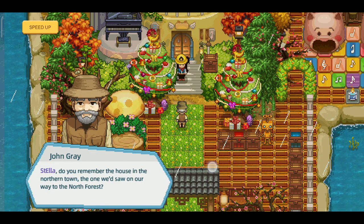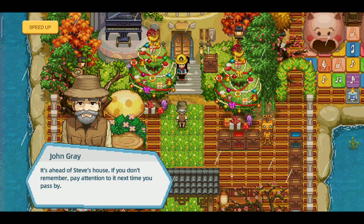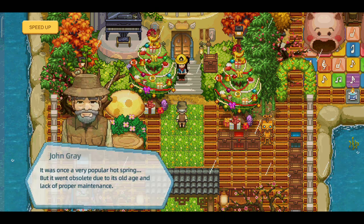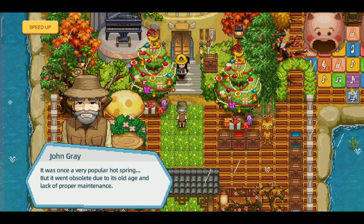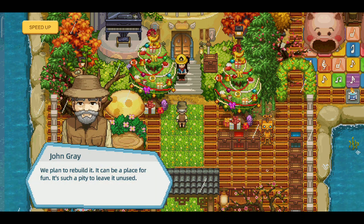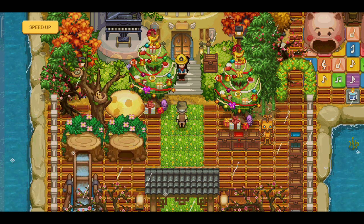Hello guys! Welcome to my channel. Jadi hari ini pagi-pagi John Gray datang visit ke manor dan memberi tahu bahwa kita harus membantu dia untuk mencari bahan repair hot spring. Jadi disini kita bakal unlock hot spring guys, ini keren banget. Nanti kita bakal bahas gimana cara untuk repairnya ya, ini conversation antara John Gray di pagi ini.